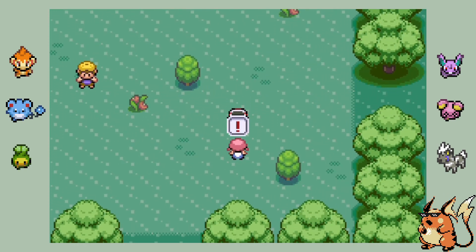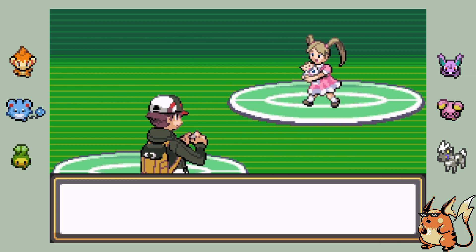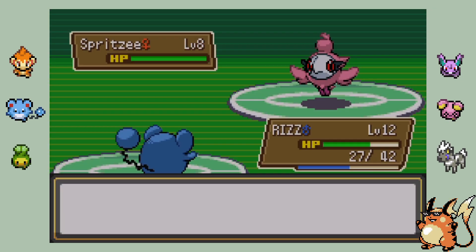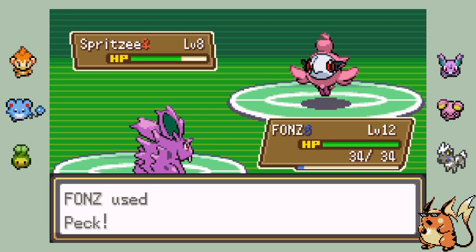Anyways, we're just about getting to the end of the gym trainers before we take on the gym leader. I'm glad there weren't too many trainers in this gym, because something I always get worried about is accidentally over-leveling on the gym trainers whenever I bring my team within one level of the cap. It always helps to ease that worry when the gym doesn't house enough trainers for more than one or two Pokemon to get a level up before the gym battle.